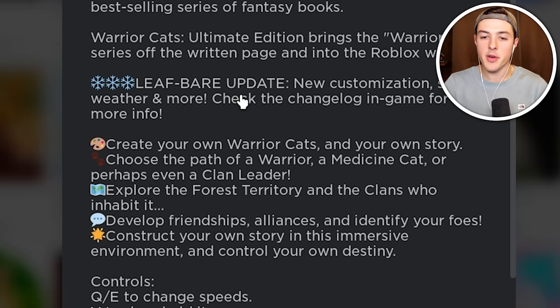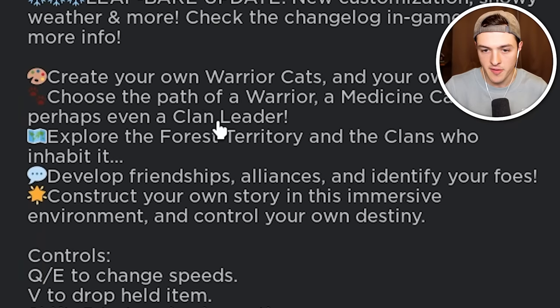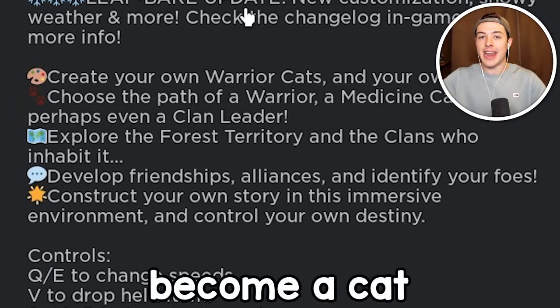Choose the path of a warrior, a medicine cat, or perhaps even a clan leader. Explore the forest territory and the clan. It sounds good. It sounds like I could become a cat. Let's do it.